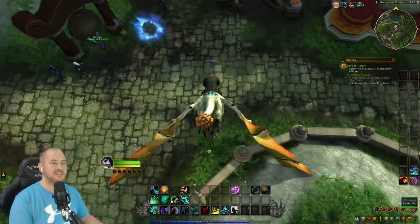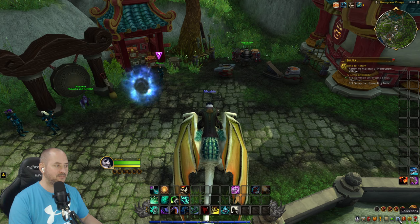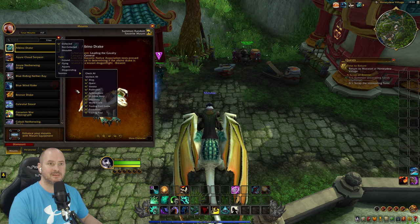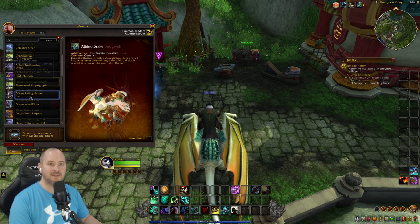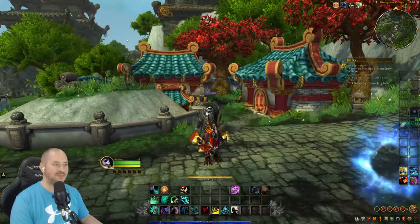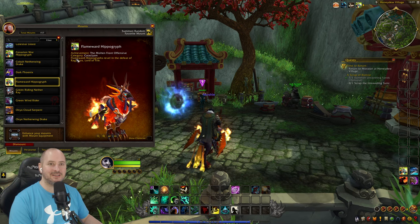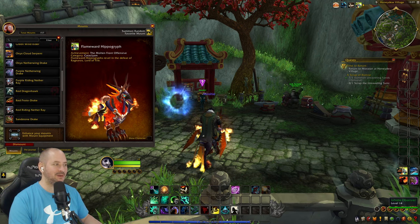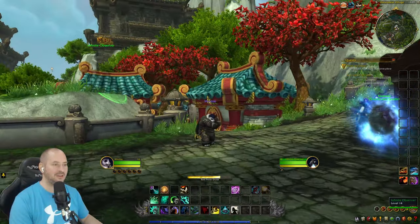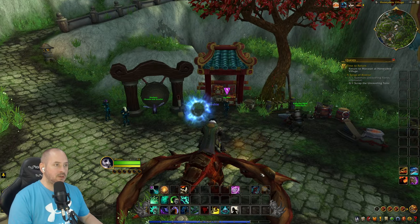We can fly our own mounts here too, which is great. Going to collections, filtering by flying — collected mounts. Going with the Flame Ward Hippogryph first, but it looks a bit small for us now. Changing mind — going for the Red Protodrake instead. Swapping to it — yeah, that suits us better.